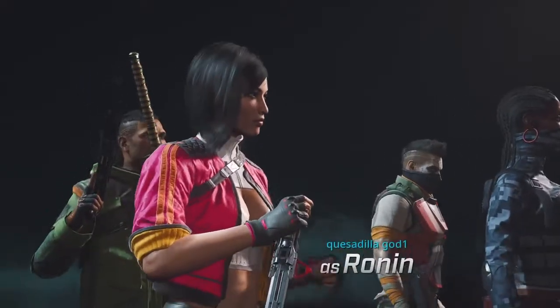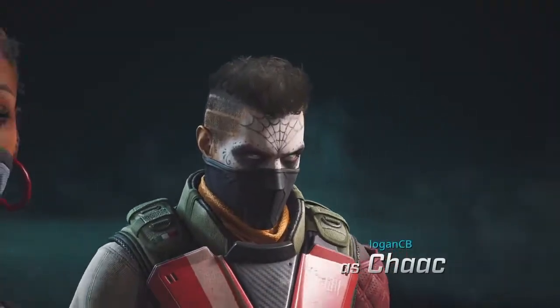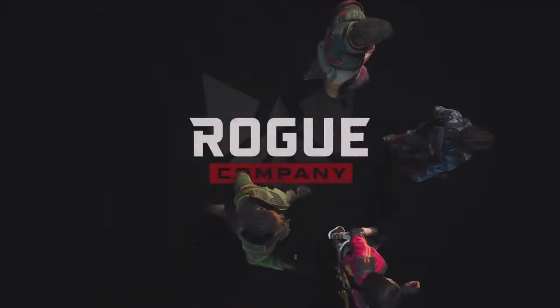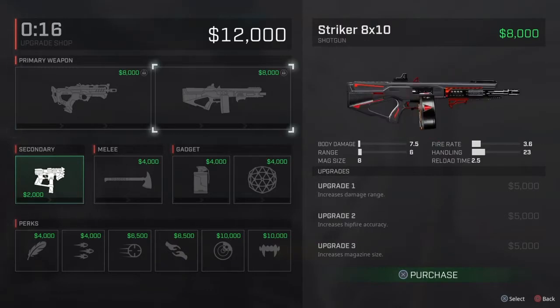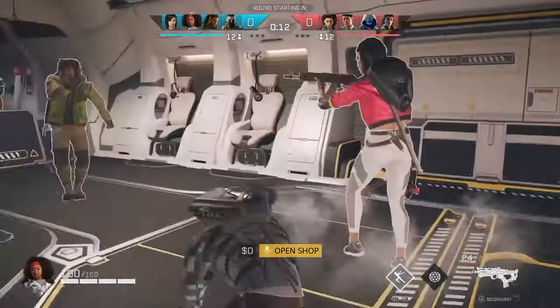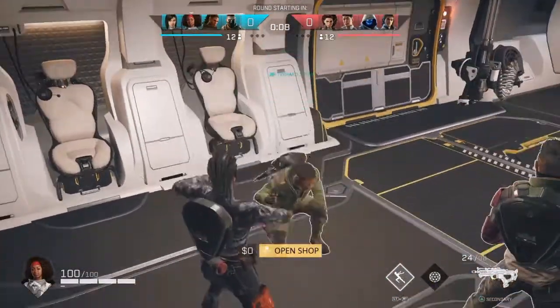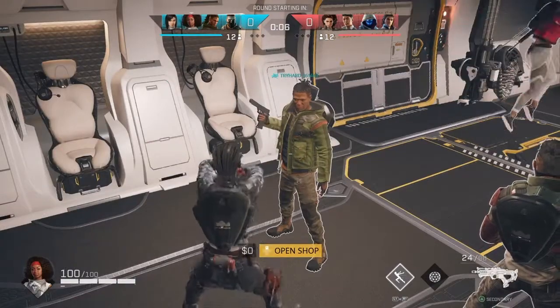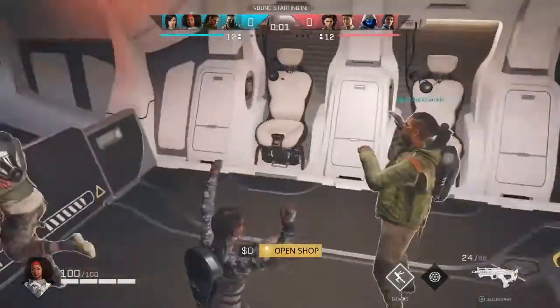There is our beautiful Lancer. We have a different outfit on her too — that's not her default look. I don't know if that came with the Founder's Pack or not, or if that's just standard. But as you guys can see, we're in a drop ship. We're playing the mode Strikeout. We start out with $12,000. We can pick what weapons and gear we want right off the bat. Here's the dance that comes with the Founder's Pack. We also have Founder's Pack spray paint.